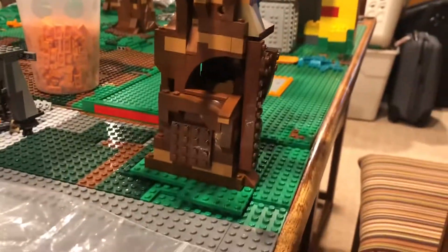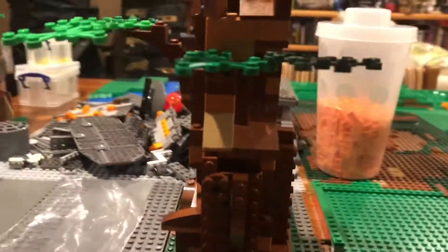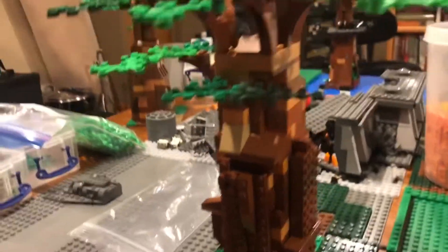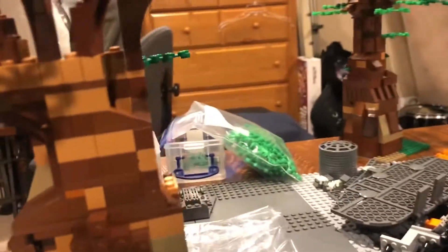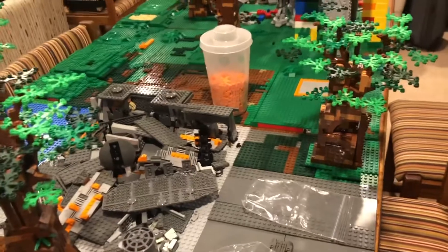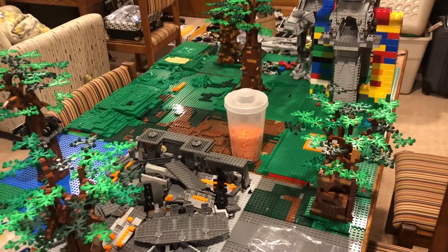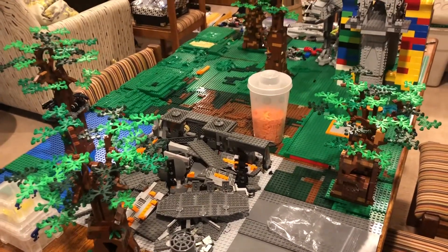The last but certainly not least tree is a SNOT tree. Brother Joseph used a lot of SNOT techniques — studs not on top — to have these pieces kind of stuck in here. It's a little hard to tell with the lighting, but this one uses a lot of really interesting colors. We're not exactly sure where the final placement of the trees will be, but those are the trees — getting them done was definitely one of the most important steps.